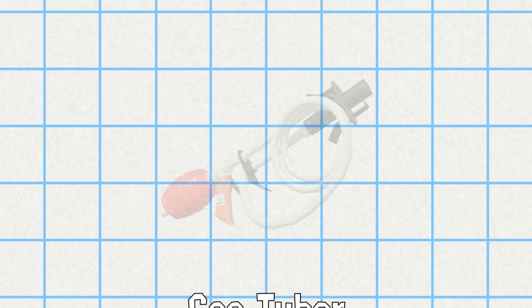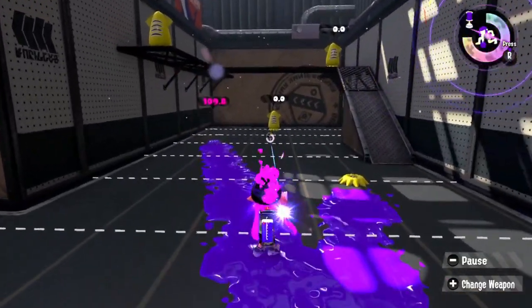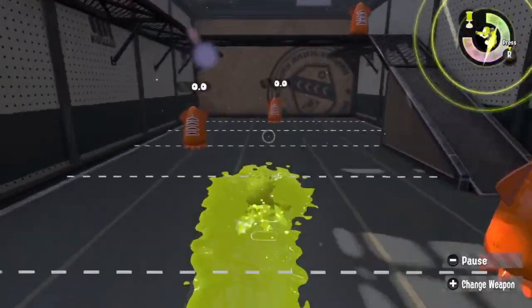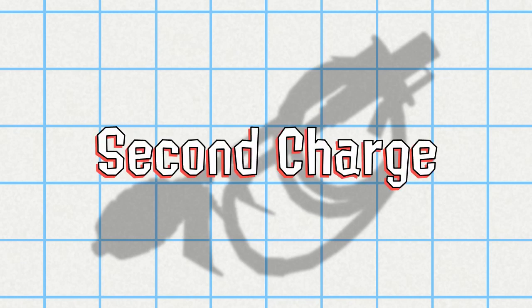Let's start out with the weapon that needs it the most: the GooTuber. I love the GooTuber in concept, and the idea of storing a charge is a really good idea for a charger in general. However, its Splatling counterpart, the Nautilus, has a huge advantage over the GooTuber in that it can paint a path ahead of itself and quickly move forward with that path. I'm proposing that GooTuber gets a way to do that as well by giving it a second charge.